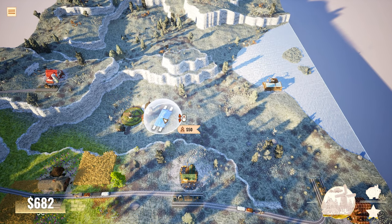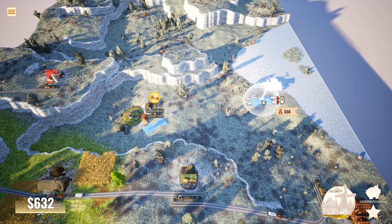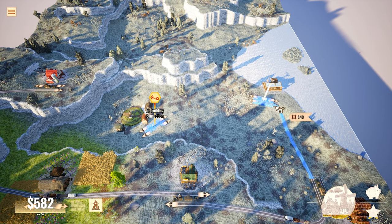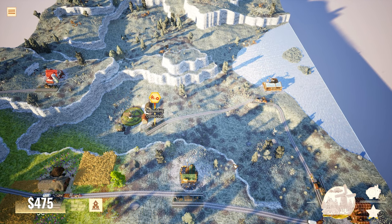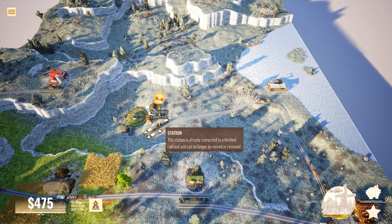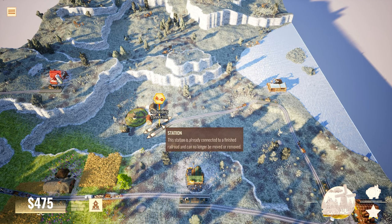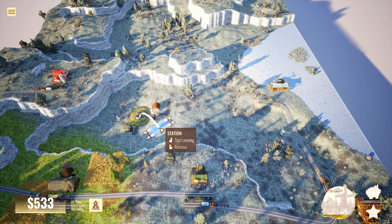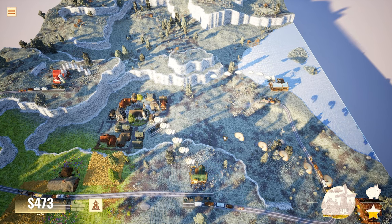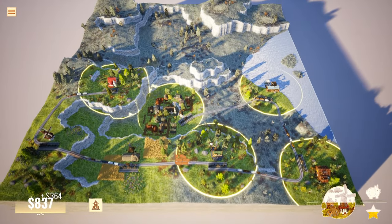I probably could have been more efficient last time doing it this way. Let's get the fishing dock connected close to the city station. Wait — no building connection registered. It must not have been close enough. I'll reload the checkpoint. After repositioning, I get a stack bonus — so doing it all in one line like that ends up being more efficient.